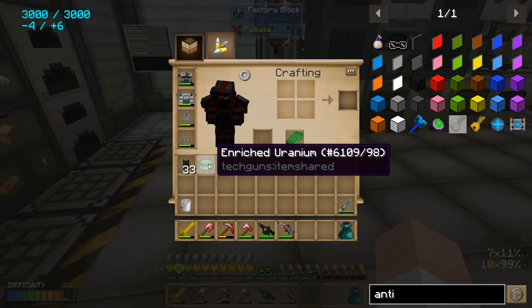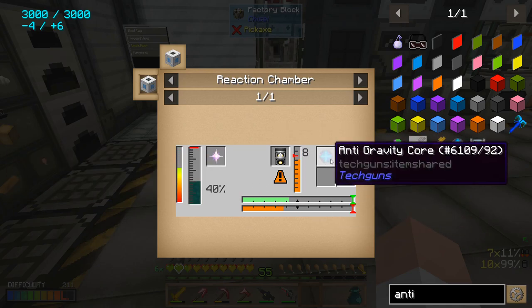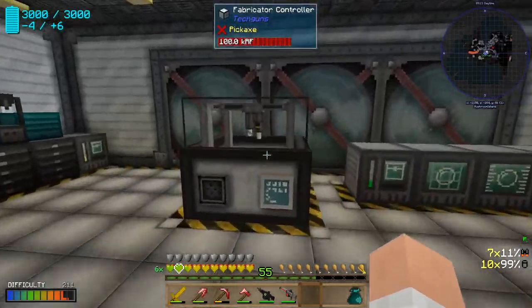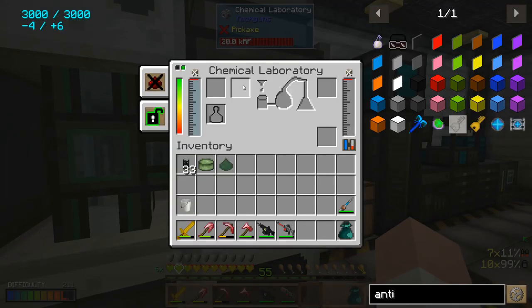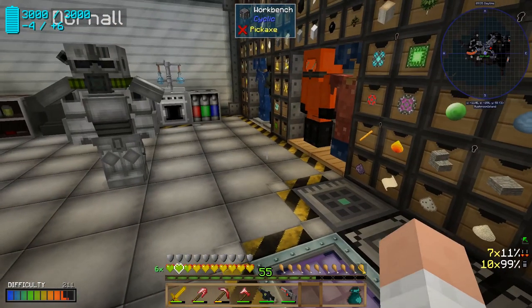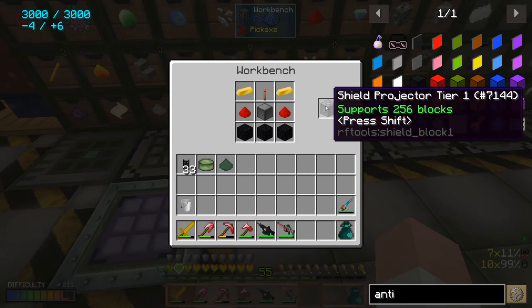I got one enriched uranium in my inventory. We're going to have to take some uranium dust to make another enriched uranium, because those are going to go into making the nuclear power cell — not the anti-gravity core, but the nuclear power cell. The depleted one is initially crafted in the fabricator. Dornell may have already completed that; I don't see it here. They'll go over there eventually — we need to have the depleted power cell first.